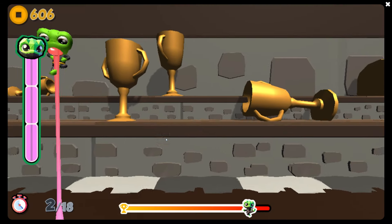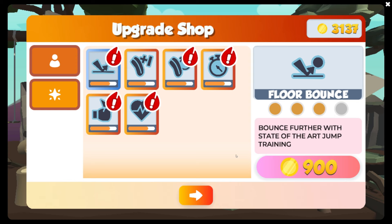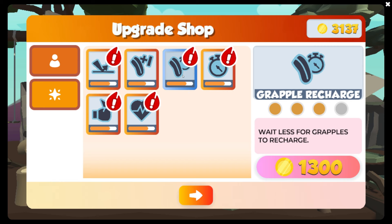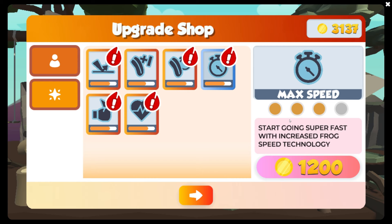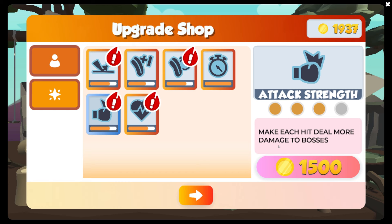The fire icon is showing, which means you can afford upgrades from the shop. So we are going to do some upgrades — we have 3,037 coins from this. We have 3,103 total. So we have some upgrades to do. This is floor bounce for 900, grapple recharge, 1,300 max speed. I think I'm going to do frog technology. I'm not having an issue with health — I've never been hit. Make each hit deal more damage to bosses — that will make the game faster. I think I'm going to choose that.